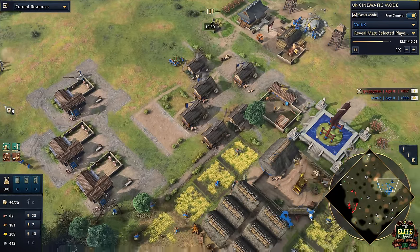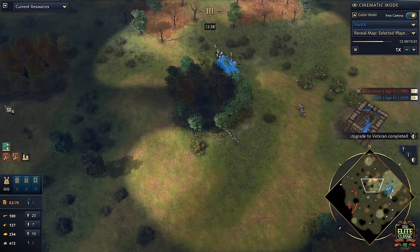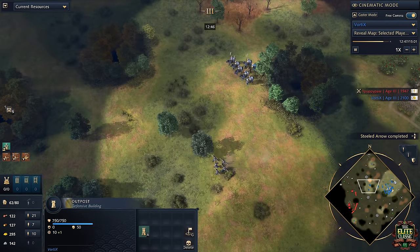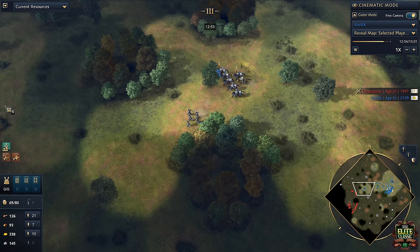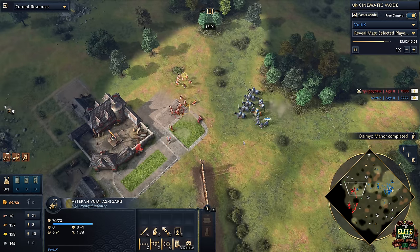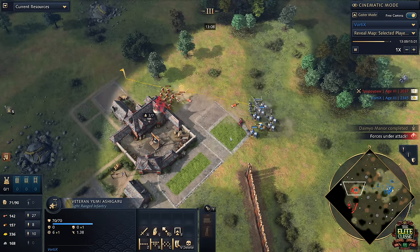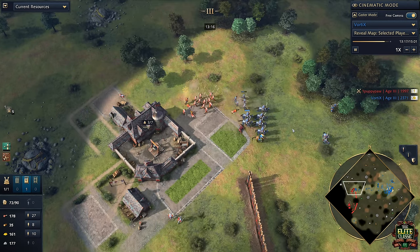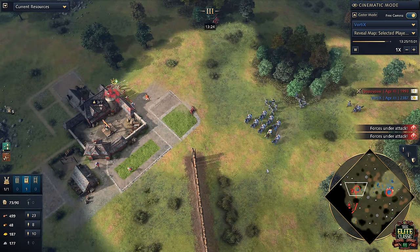Vortex has had a really simple transition so far and things are going very well. He's been almost unstoppable — managing pressure effectively through smart decision making: going for berries early, putting the outpost on gold proactively, and placing a second outpost when bringing out five extra villagers just to ensure safety. Now beginning to push forward with five archers — though you'd probably want around 10 to be safe.